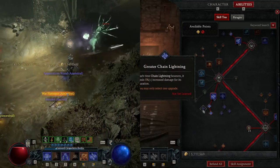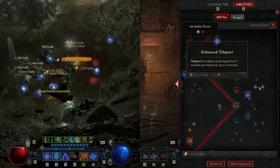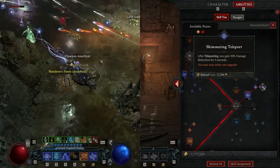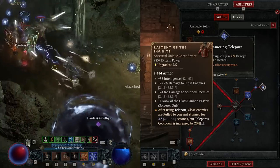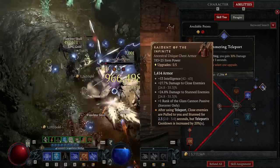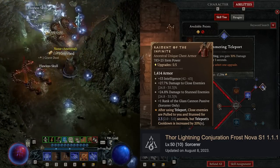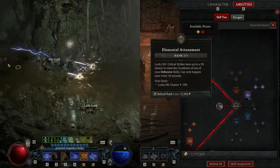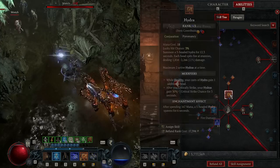We are running only one defensive skill — Teleport. This build has pretty good survivability and doesn't need three defensive skills because it has massive crowd control and high armor. With the Raiment of the Infinite unique, Teleport becomes a Frost Nova that crowd controls everything around you. If you don't have the unique yet, check the pinned comment for a Frost Nova variant. Also take Elemental Attunement to get another Teleport every 10 seconds.